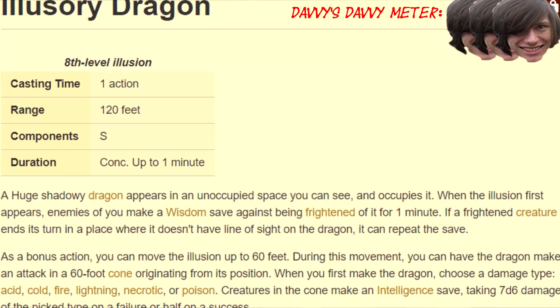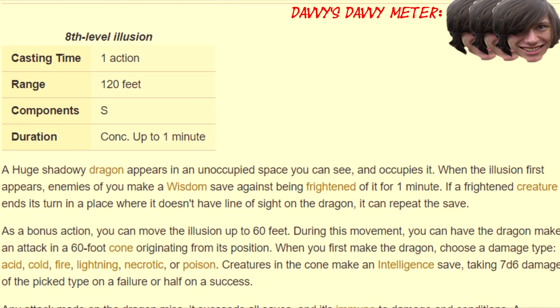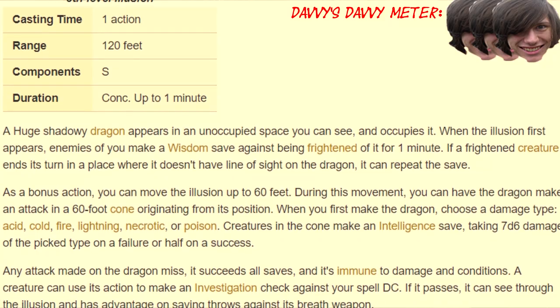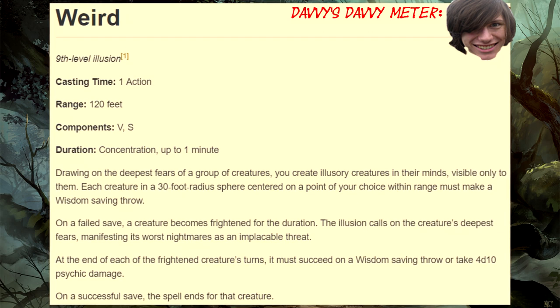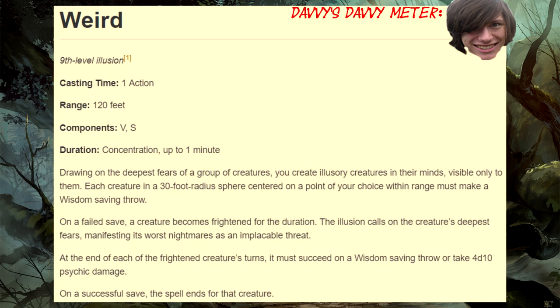Eighth level! Illusionary Dragon: "I am a dragon — not some guy Dan met at the bus station in a dragon suit!" Ninth level! Weird: this spell is unreasonably underwhelming, considering it is the only 9th level illusion spell in the game. It's like an AoE version of Phantasmal Killer, which, mind you, is only a 4th level spell.